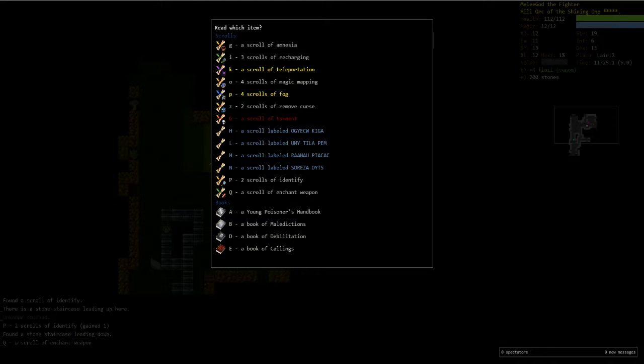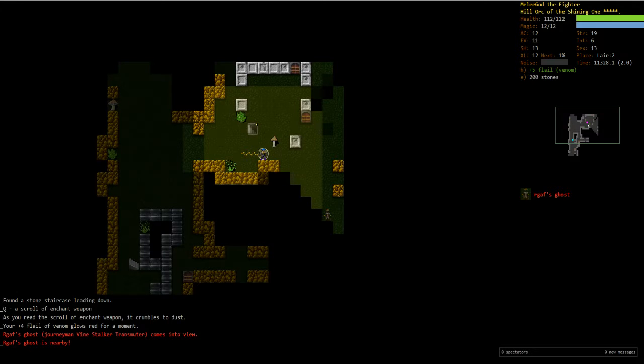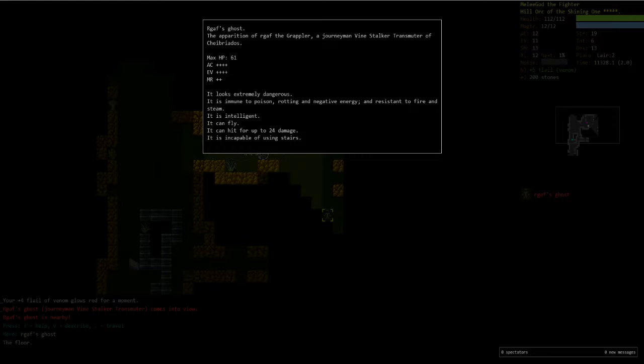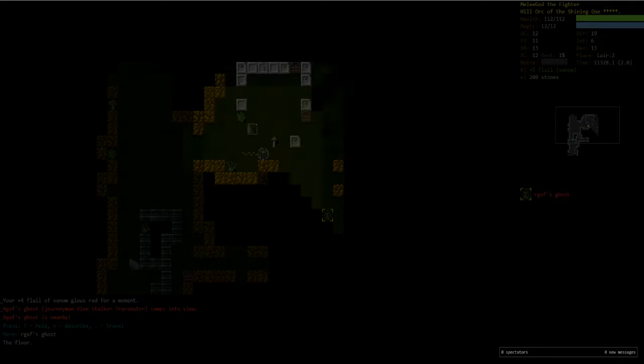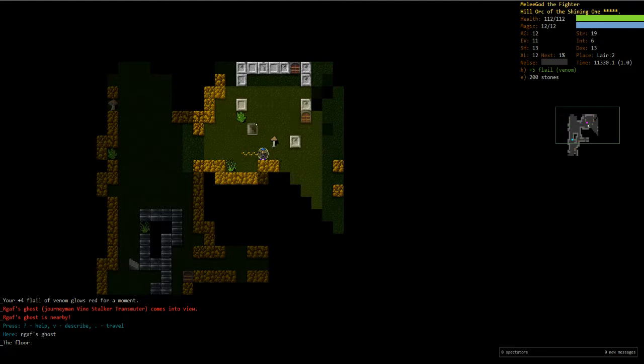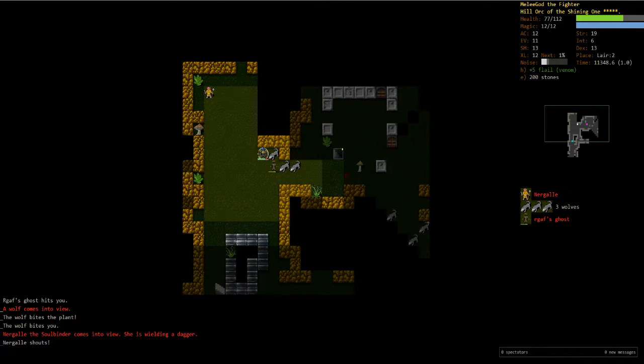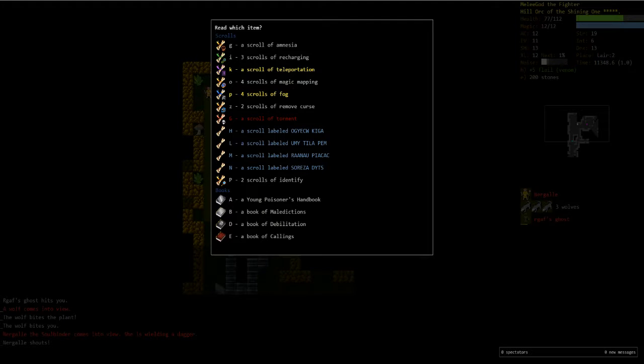Scroll of enchant weapon — let's go ahead and use that. Oh my gosh — we're just not getting a break today. What are you? Vine stalker transmuter — that's not awful, it's a little bit scary. And that reminds me — turn off armor so that we can start training some shields. Came right next to us. That's a lot of stuff. We're gonna teleport again.